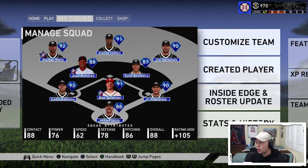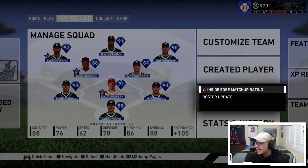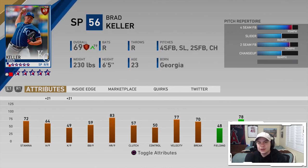This feature is called Inside Edge and it will only affect live series cards. If you want to take a look at Inside Edge, go to the third tab on the squad screen — it says Inside Edge and Roster Update — and here you will see Inside Edge matchup rating and it'll tell you everything you need to know. For example, Brad Keller is a 69 overall bronze and he is playing up to a 79. He's a bronze basically playing up to almost a gold because he's got plus 21 for his hits and Ks per 9, so his hits per 9 today is going to be 85 and his Ks per 9 are going to be 70.